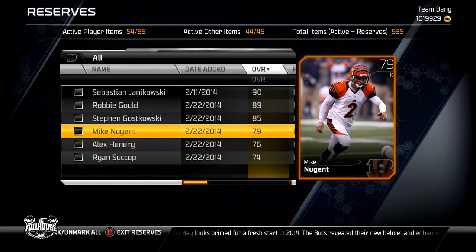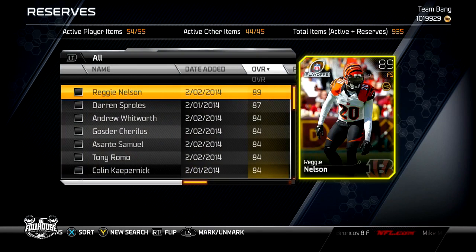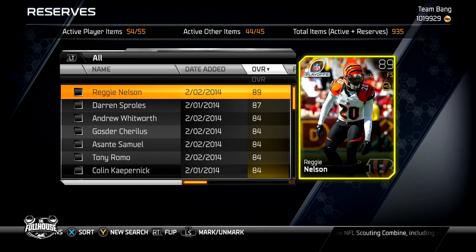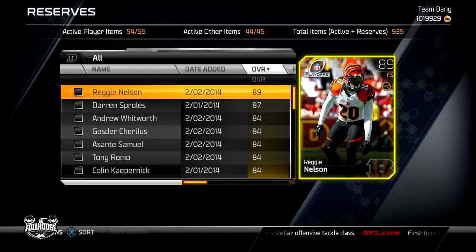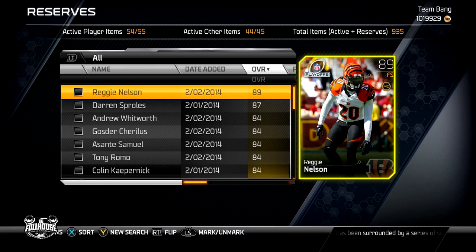That leads into step number four: play the auction block. A lot of you have silver cards on your reserves. I don't have any silvers because of my format, but let me use my golds as an example. A lot of people have silvers — like those top 100 rookie cards selling for 1,000 coins. If you sell 10 silver cards for a thousand coins, that's 10,000 coins. You can put 20 cards at a time on the auction block, so if you sell 20, that's 20,000 coins. Move those silver cards unless you know they're going for the high. Don't just have them sitting in your reserves taking up space.